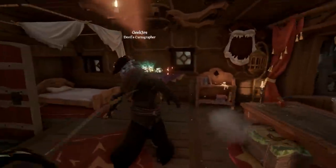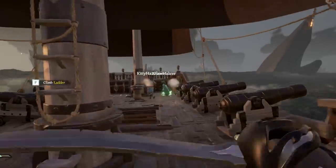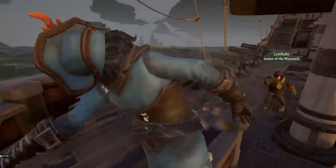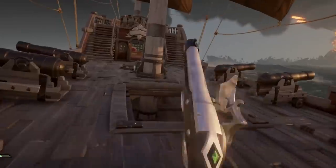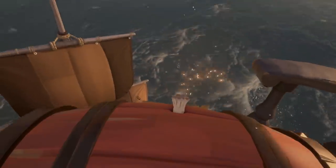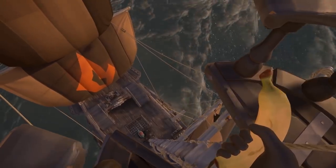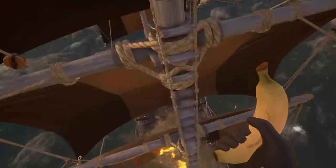The second boarder is the second person to leave the ship to board another ship during combat. If the first boarder misses his board, this role's new goal becomes dropping the anchor, killing the pirates, and staying alive and causing a distraction. The second boarder also stays behind on the ship and mans the cannons for the first initial encounter on the seas. After a few solid hits, the boarder will then attempt to board and help the first boarder out.